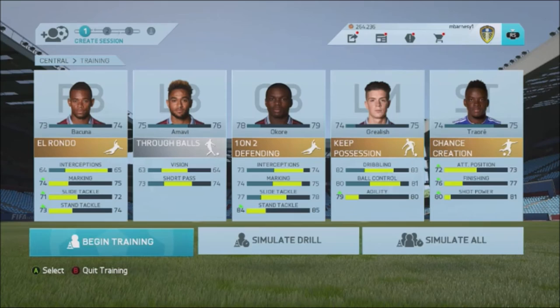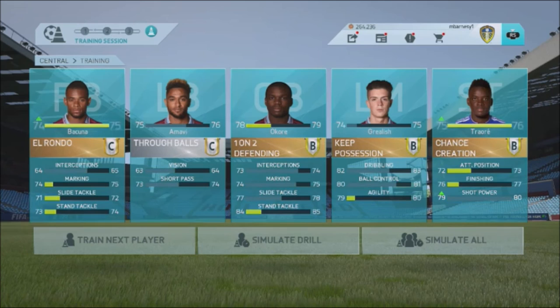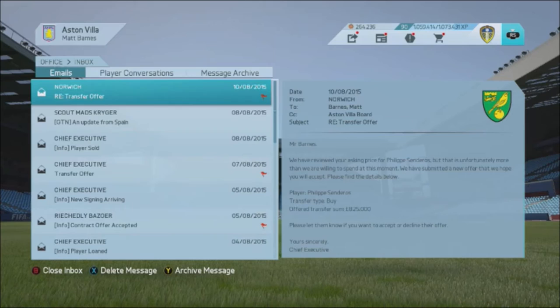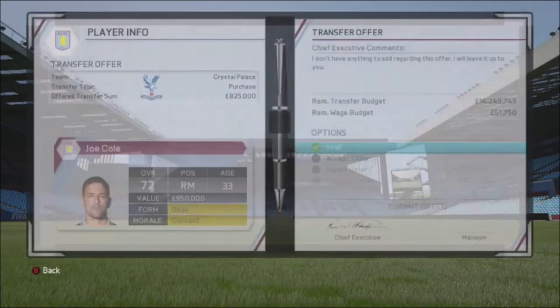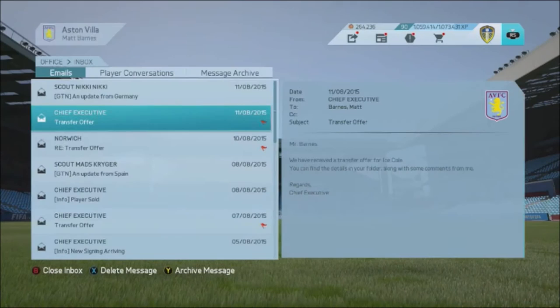First win guys — one nil away at Bournemouth! Sinclair got the goal. Second half we deserved it — much better team, three or four chances, their defending was really good with two or three top-class slide tackles. First three points of the season away at Bournemouth. Training this week — Bakuna, Amave, Acore, Grealish, and Traore are the main five to develop. Simulating — results: Traore now 75, Bakuna also 74, growing well. Sold Philip Sender for 800k. Now, big decision — who to sign on the wing: Zaha or Bangura? Let me know in the comments. Joe Cole transfer offer came in — he can go too, helps the wage bill. Manchester United at home is up next.